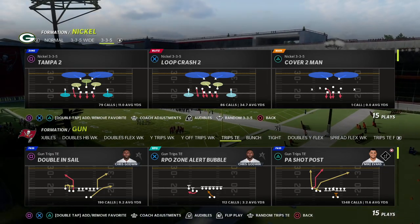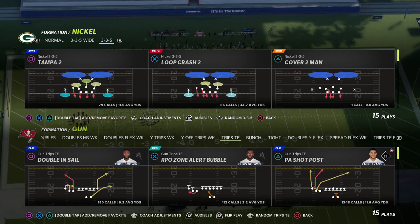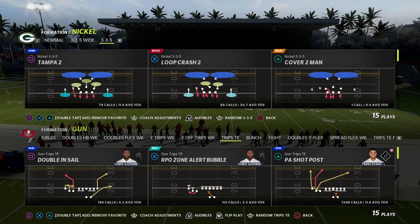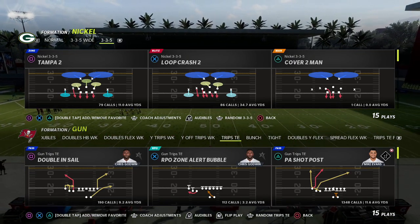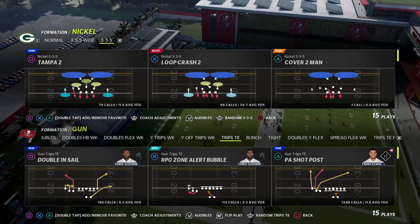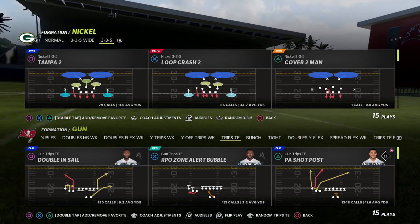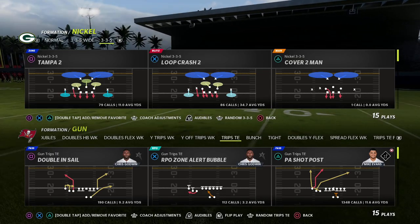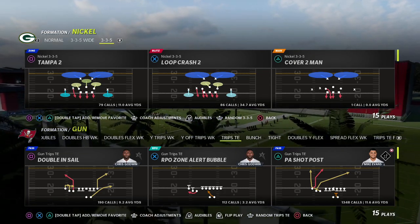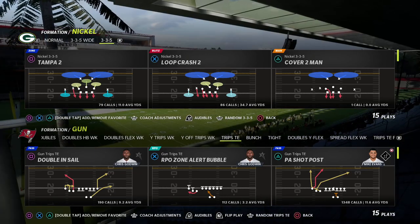If you want to learn my entire Trips Tight In offense, I'll put a link in the description to join my Patreon for just ten dollars. You'll get access to all of my Madden 22 offensive and defensive guides — a ton of material out of Trips, but also Bunch, Spread, New Trips, defensive ebooks out of Big Nickel, three through five wide, Nickel, Triple, and more. We're also doing cool stuff in preparation for Madden 23, combining core conceptual teaching with advanced prep. Check out the Patreon linked in the description.